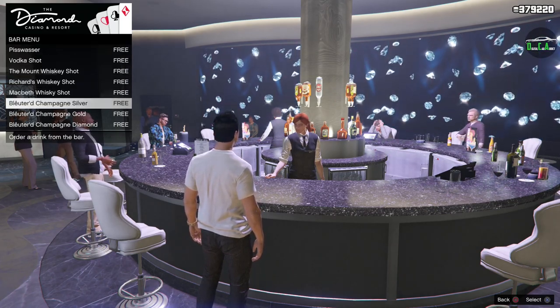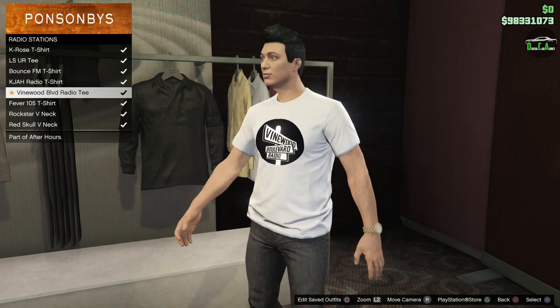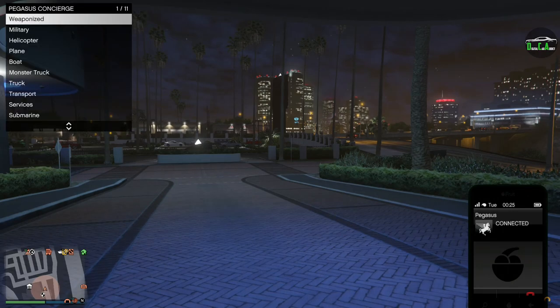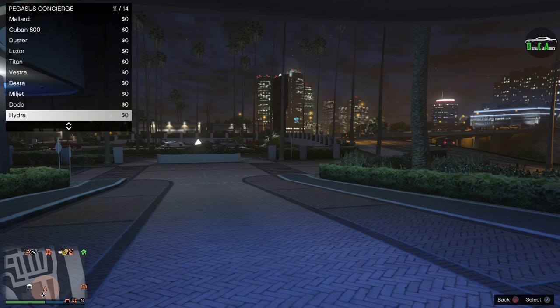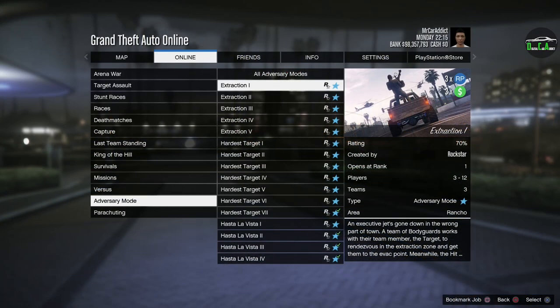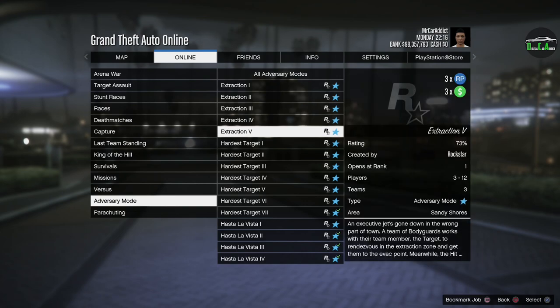In terms of login items, you can get the Vinewood Boulevard Radio t-shirt for free just for logging in this week, which is pretty cool. In terms of special discounts, all Pegasus delivery fees are free this week, so you can call as many Pegasus vehicles as you want from your phone absolutely for free. In terms of triple money, we have triple money GTA$ and RP on the adversary mode Extraction.